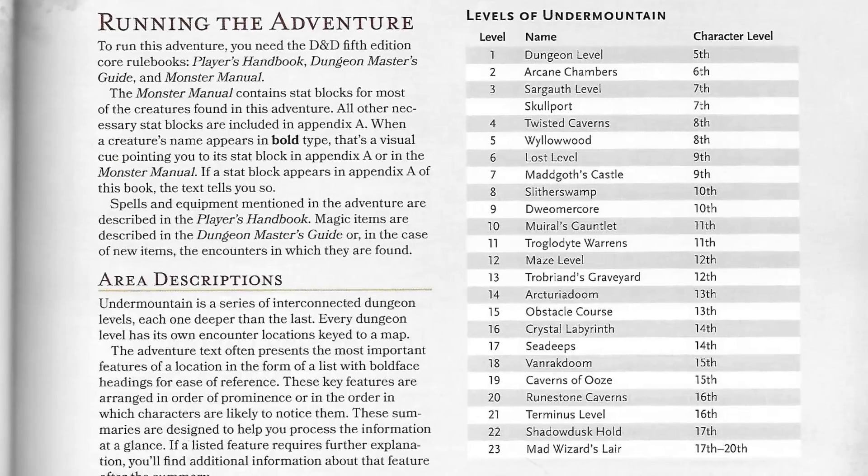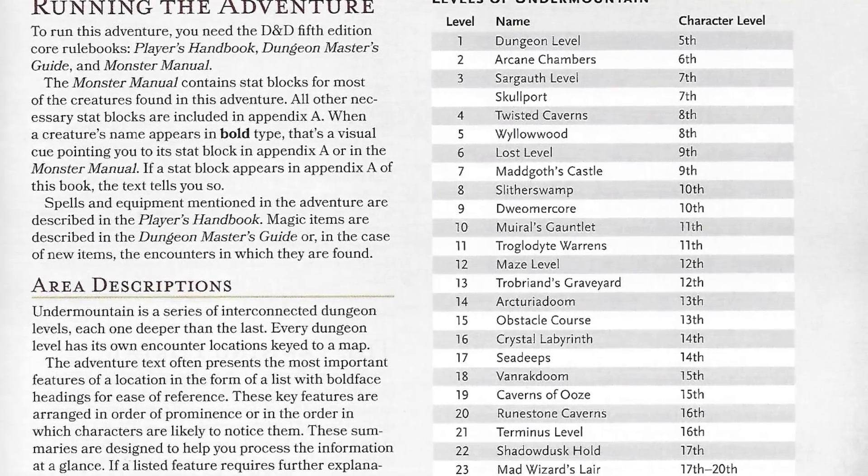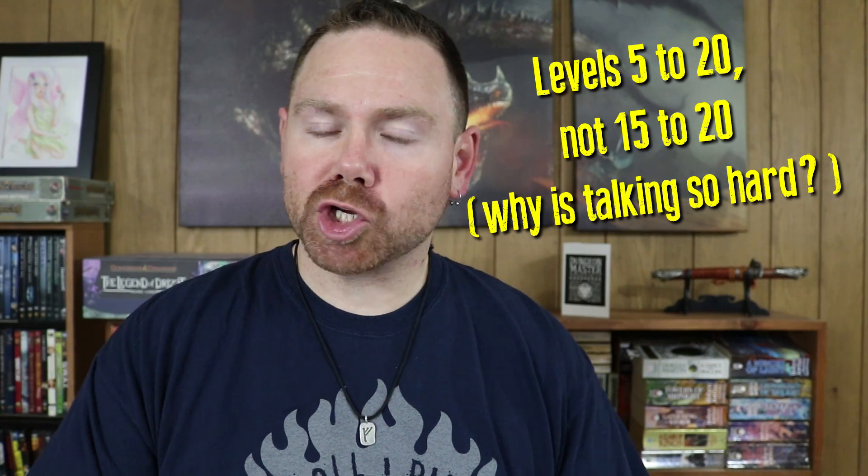Once they actually get into the dungeon, all 23 levels have their own ambiance and theme, which is really cool. For instance, one level called Willow Wood is a massive underground forest filled with woodland beings and were-bats. Over the course of the module, your players should advance from levels 5 to 20, which pretty much means this book is absolutely packed with content. It's over 300 pages and I suspect there is probably enough to keep your players busy for at least a year, if not longer, depending on how frequently you play.